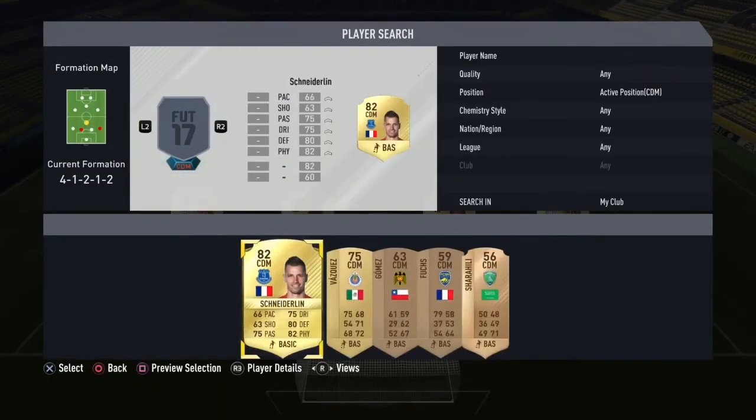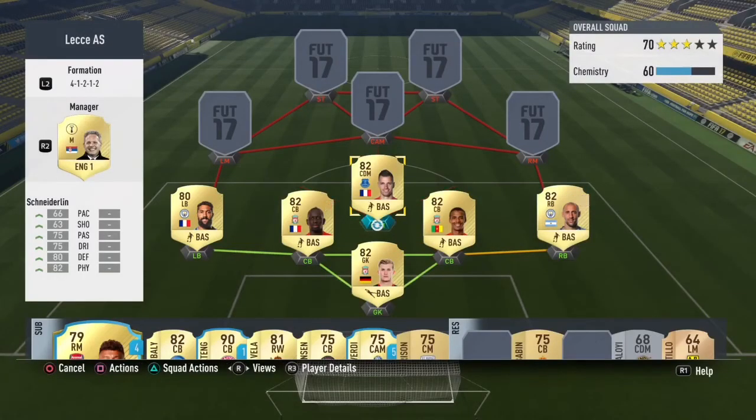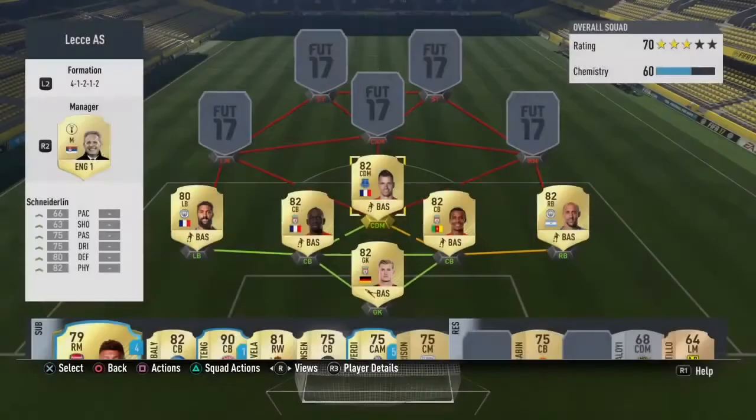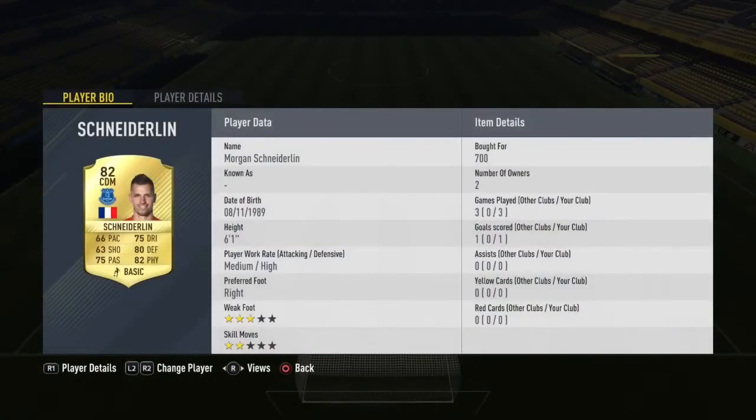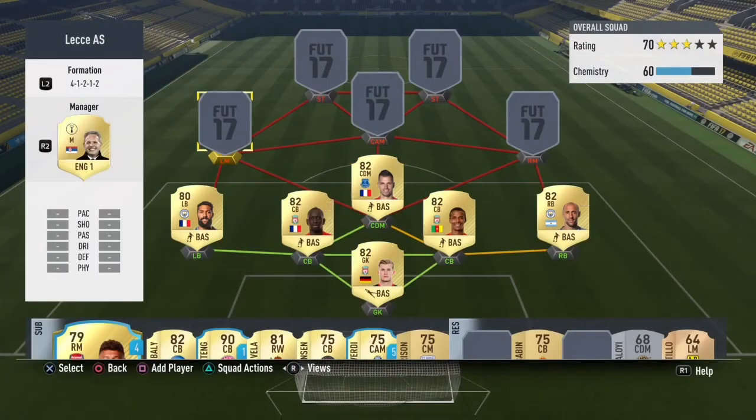CDMs are quite hard to find because a lot of the good ones are very expensive, so I've gone for Schneiderlin. He gets a good chemistry link with Sacco and his stats are okay. He's at discard price — 700 coins. He's got 75 dribble which is okay, but you really want physicality and defence for a CDM, and he has that, plus a decent pass. All his relevant stats are plus 70, which is always great.